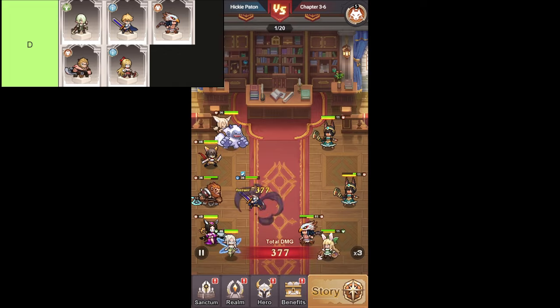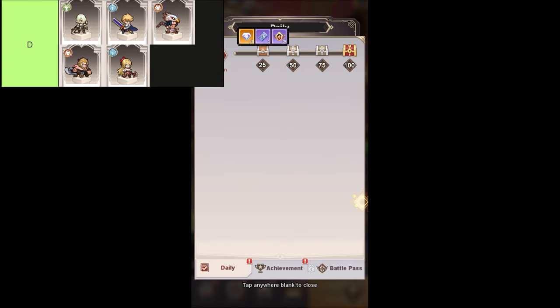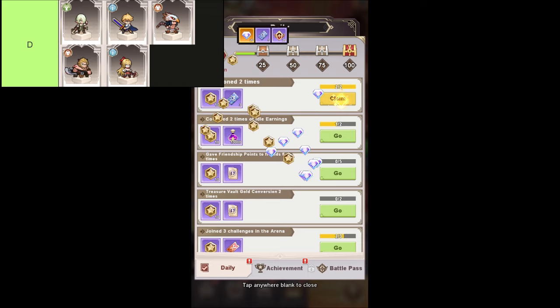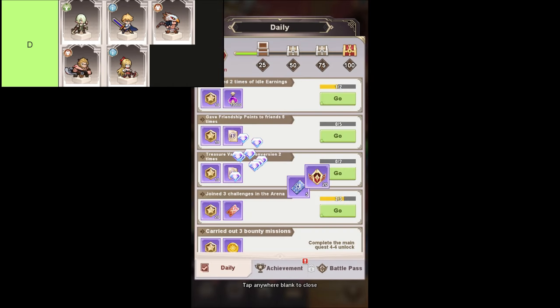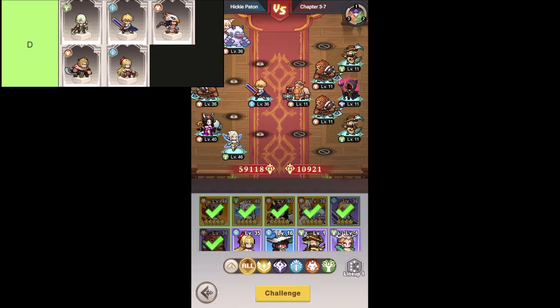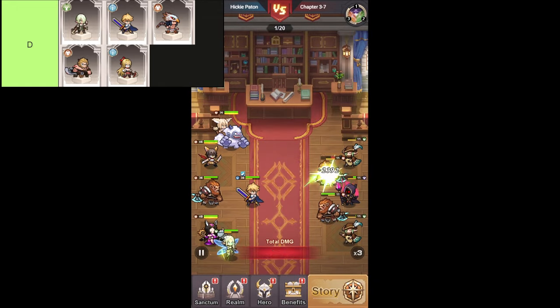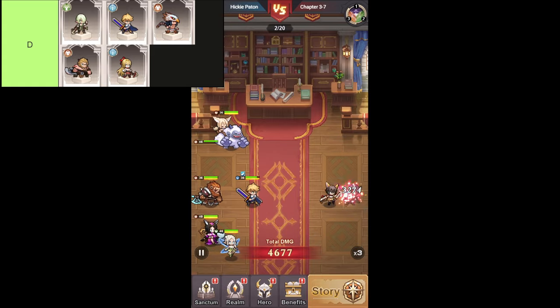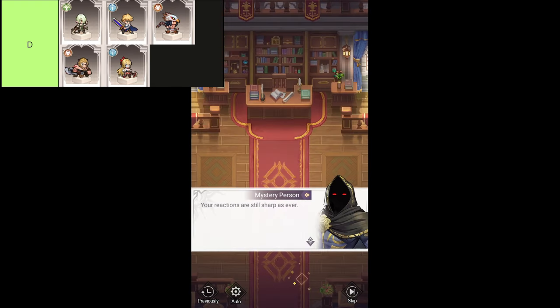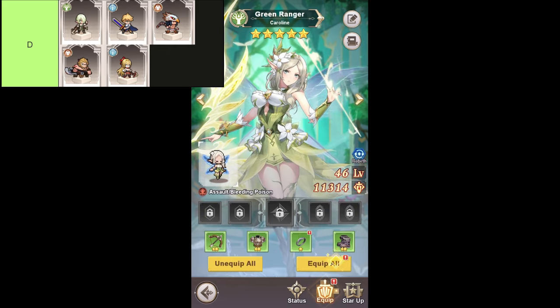Now, let's talk about the D tier heroes in Pixel Heroes — the ones who are, let's just say, not exactly top tier material. These are the heroes you'll likely unlock early on, and while they're decent for getting a feel of the game, you're going to want to move on to bigger and better things pretty quickly. Sure, they're not completely useless — think of them as your stepping stones. They're great for learning the ropes, but when you've got those shiny B tier heroes available, why settle for less? Don't feel too bad for these guys, they've got their own charm and can be fun to mess around with, especially if you're just starting out. However, in most situations, these heroes tend to struggle and definitely need some love in the form of improvements. So, if you're serious about dominating the game, it's probably best to leave these heroes behind and focus on the ones that can really make a difference.